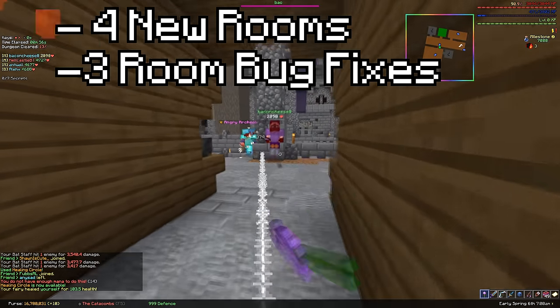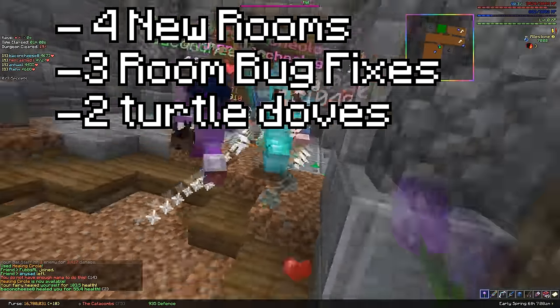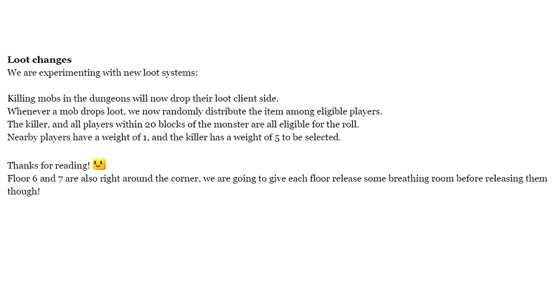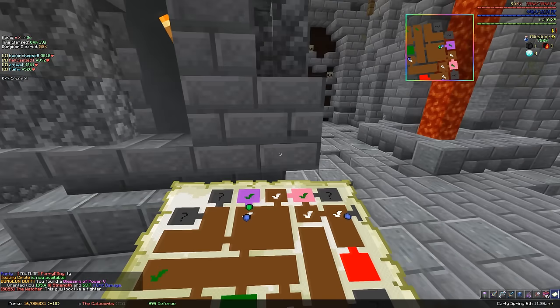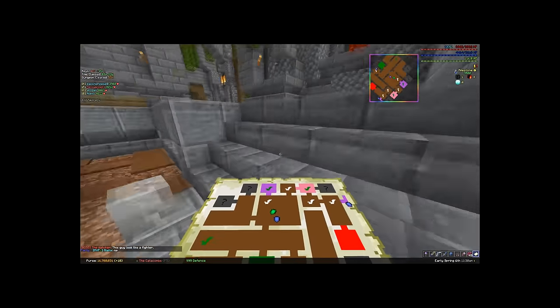There's four new rooms and three rooms with fixes, but not the trap room — it was still too hard to change a number on those. Loot drops are now client-side, so they can't be stolen. There's a new chest for reaching S+, just ready to fill you with disappointment, and a new orange room, or trap room — I don't know what you guys call them.